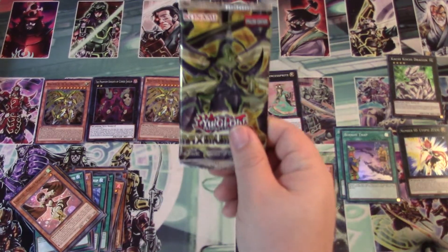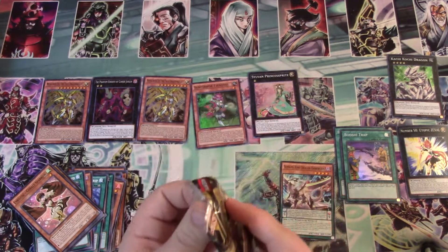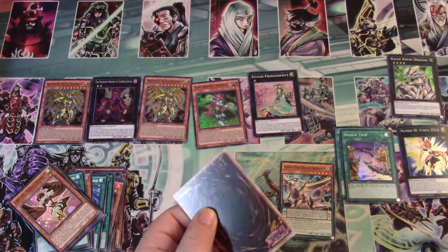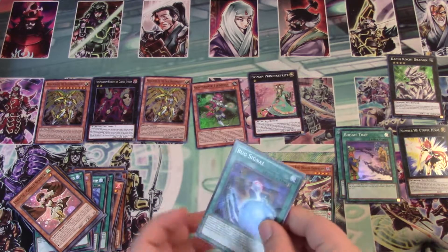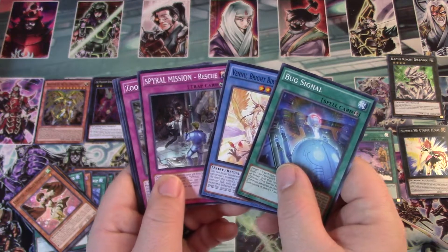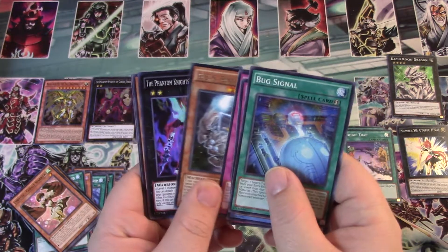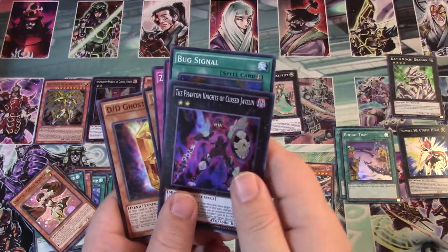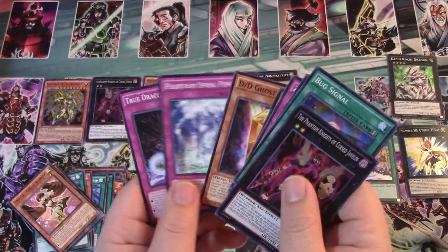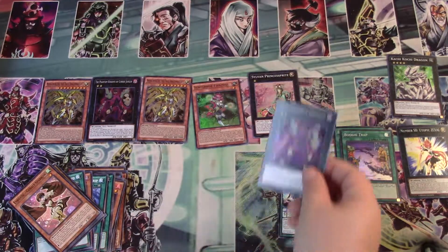Last pack. Give me some gold. I did actually buy two more special editions of this — I may open those next weekend for you guys. Don't want to do too much in a weekend. Phantom Knights of Cursed Javelin. No Ultras out of this one. Six packs and no Ultras. That's unfortunate.